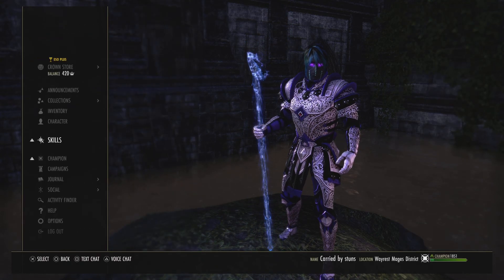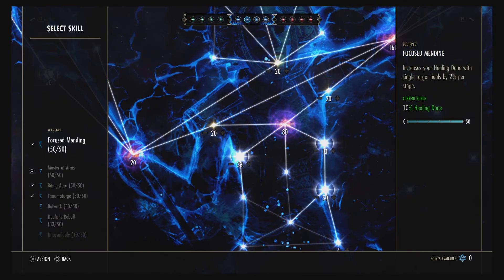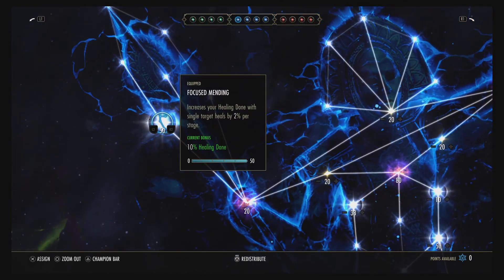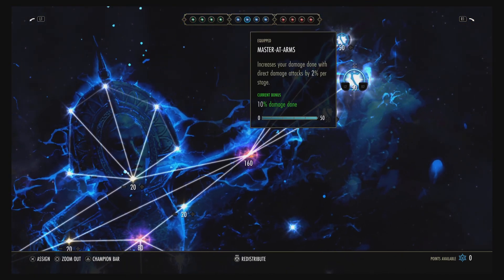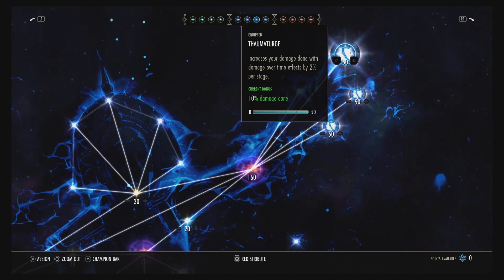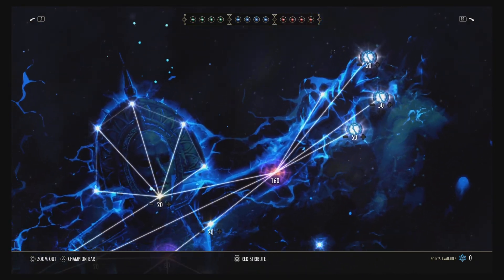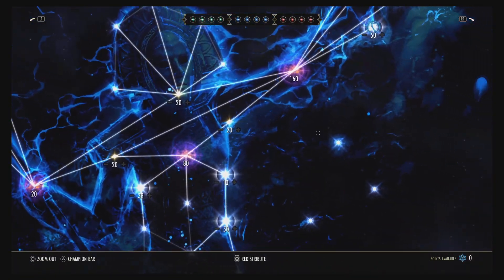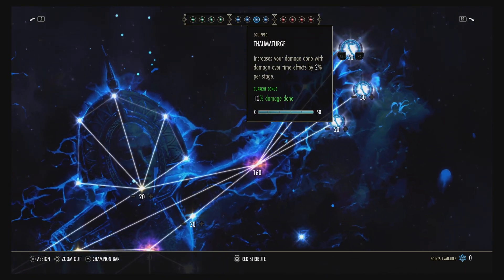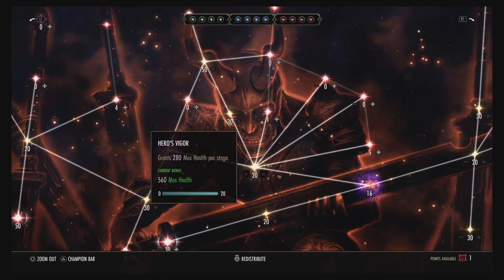For CP, this patch is a little different. I run one extra healing buff slot. Key blue CP nodes: Biting Aura, Master at Arms, and Thaumaturge. Nobody really cares about resistance this patch — you genuinely don't need it. Just go full damage in your blue CP. There's no reason to invest in damage reduction.